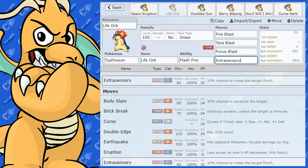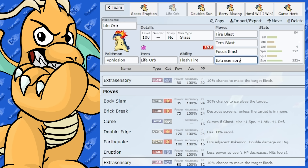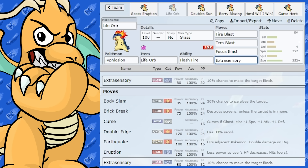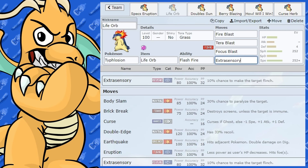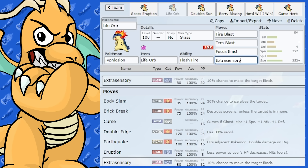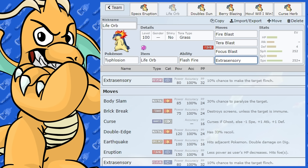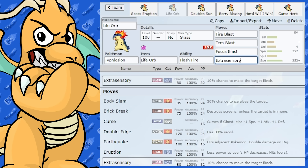I've got Focus Blast and also Extrasensory, which is pretty cool. Extrasensory is more of a filler move, and Shadow Ball is more of a filler move too — whatever your team needs. If you need coverage for Ghost-types, put it on there. If your team is a little weak to Fighting, put Extrasensory on there. It can also have a chance of flinching, and you can hit Poison-type Pokemon for super effective. It doesn't get Psychic or anything like that, so Extrasensory is its best Psychic move on the special side.